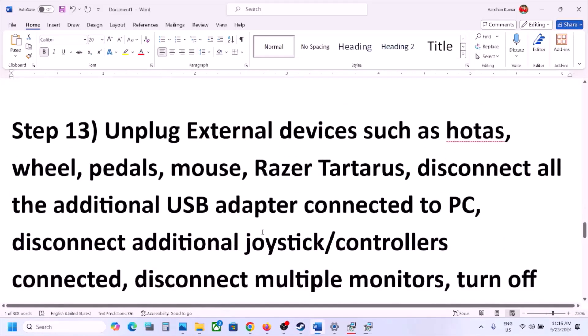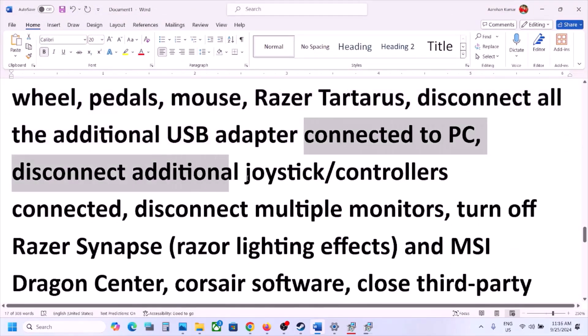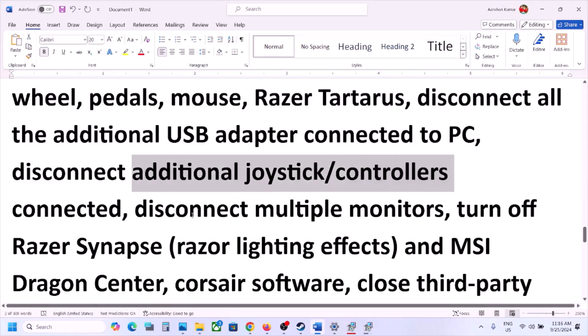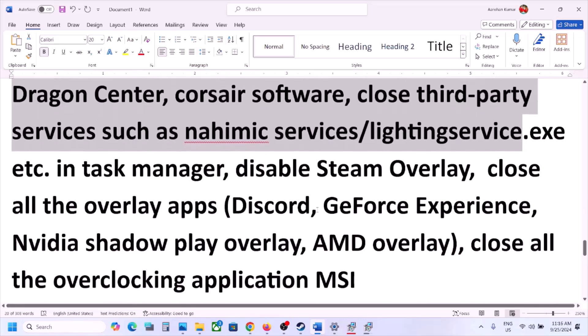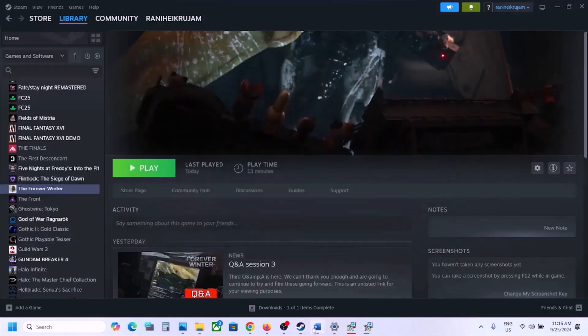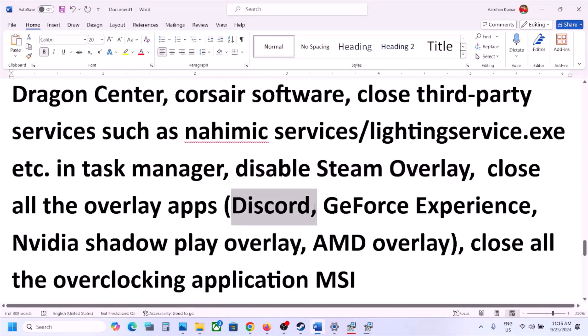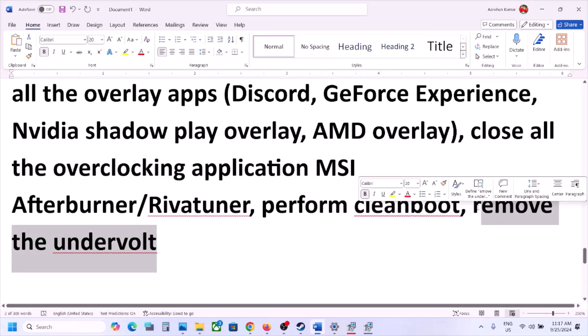The next step is to unplug all external devices you are not using — wheels, pedals, USB adapters, dongles, extra controllers. Try launching the game on a single monitor and disconnect multiple monitor setups. Close any third-party services or applications. Disable Steam overlay — right-click the game, select Properties, and turn off overlay. Also turn off Discord overlay in Discord settings, and turn off in-game overlay in GeForce Experience. Close any overclocking applications like MSI Afterburner or RivaTuner, and remove any undervolts.